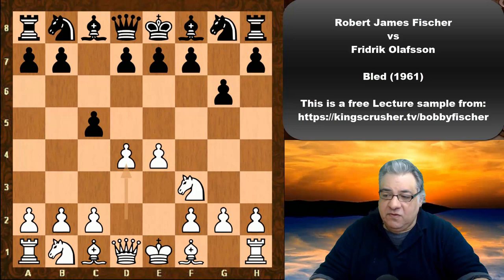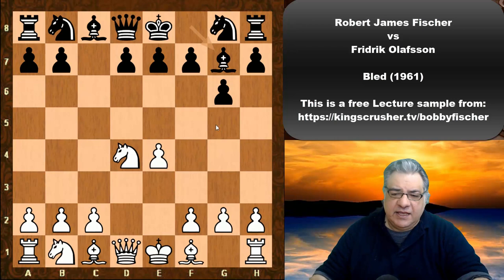d4, c takes, knight takes, e4, bishop g7. Fischer elects for Nc3. He can actually, given that black hasn't played Nf6, elect to play for a Maroczy Bind. But that wasn't his preference here. This is an interesting, often played move against the Accelerated Dragon, given that black hasn't committed white to block in the c pawn.